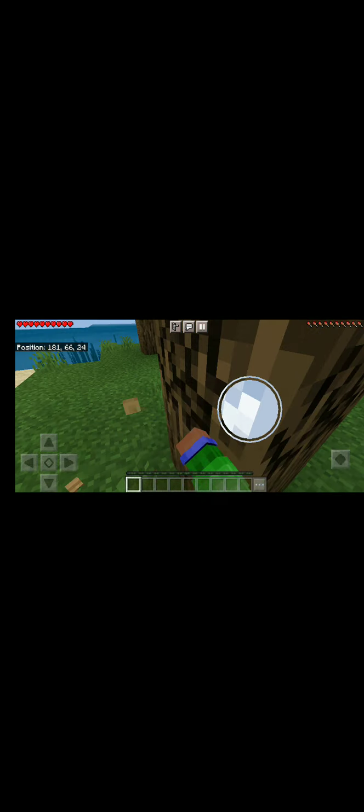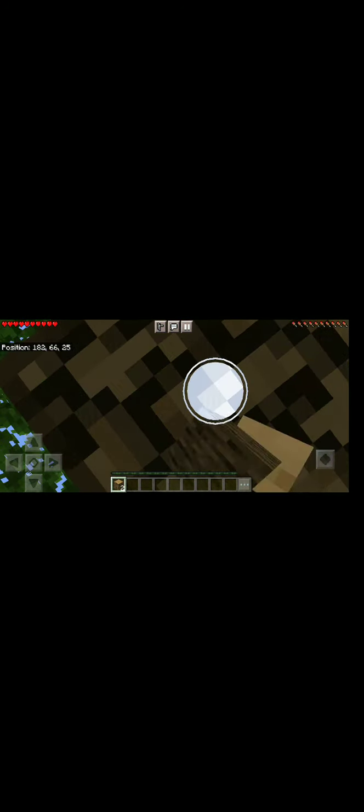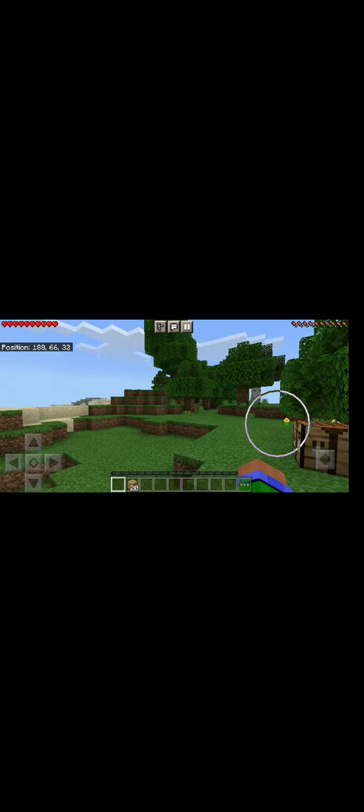First of all, the one thing in Minecraft is you need wood. Let me fix my camera. Alright, we need wood - four, five, and six. We have 24 wood! First thing is we need a crafting table. We have a cool spawn point I guess.